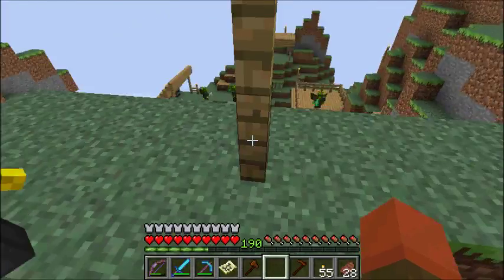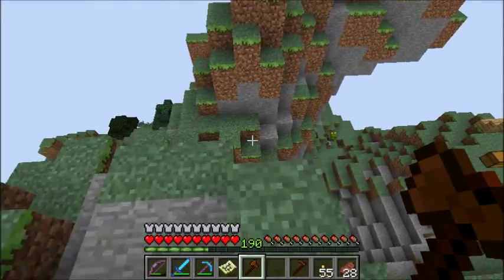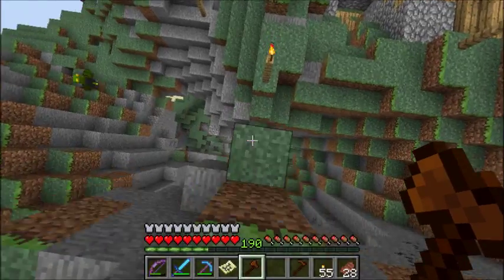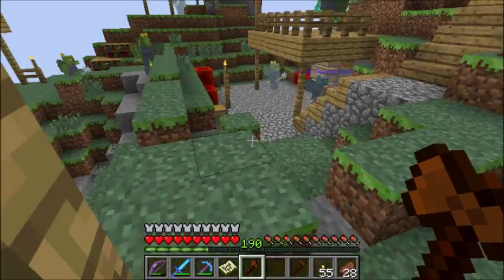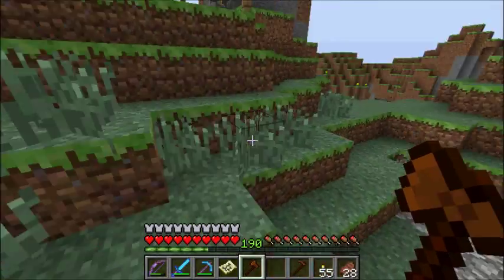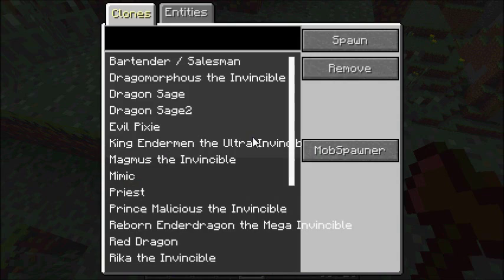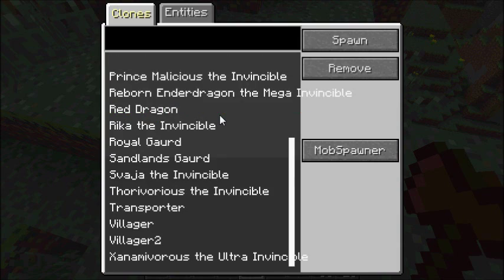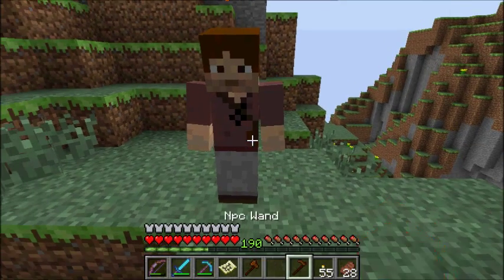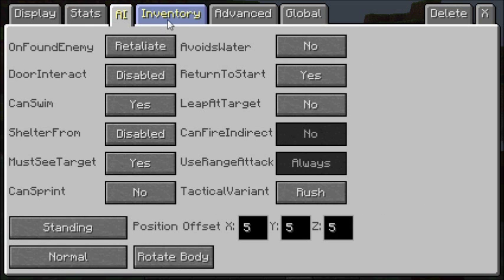Alright, I do have a clone already, though you need to find a better spot — even though it wouldn't really matter where you put him. I'll put him over here. I already have a clone of him, but I will go over what you need to do. It doesn't really matter what character model or stats, AI, or inventory you use.